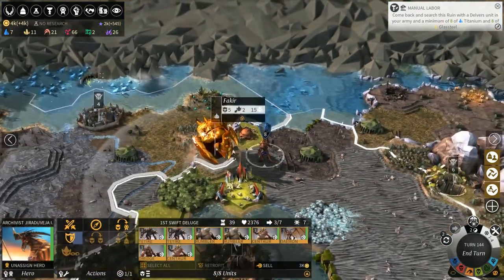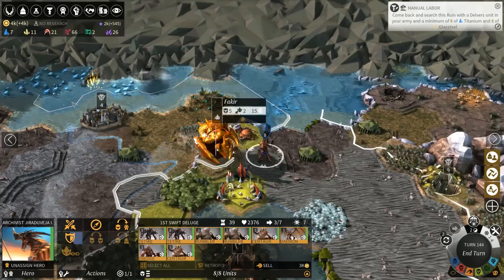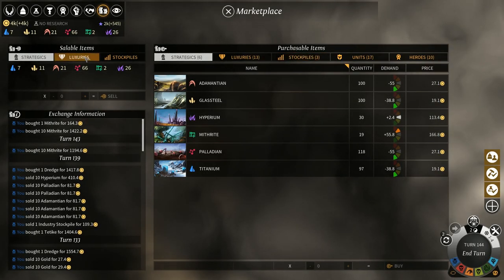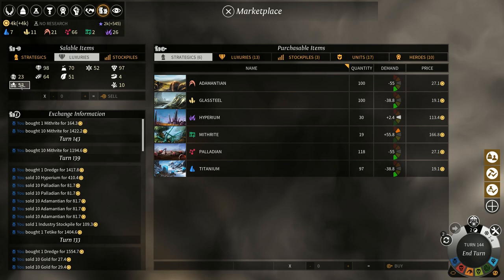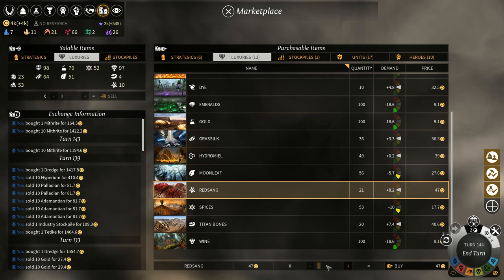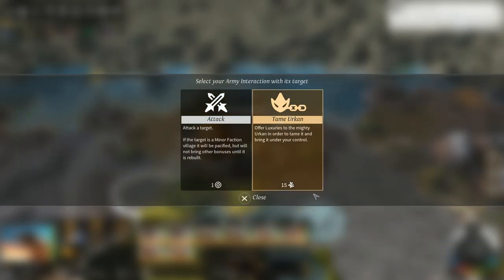I've also got my hero here and if we talk to them it says Tame Urken. We need a total of 15 Red Sang which I thought we didn't have, but actually I was thinking of Dust Orchid. We've got 10 Red Sang so we can buy 5 more — and that means we can take control of that Urken.